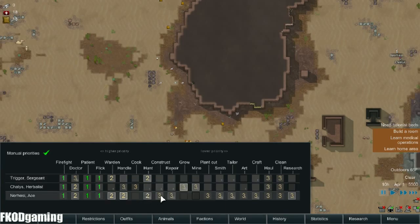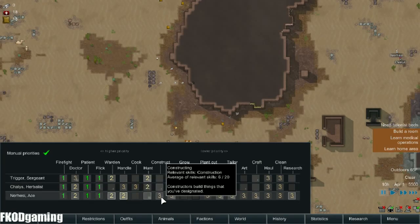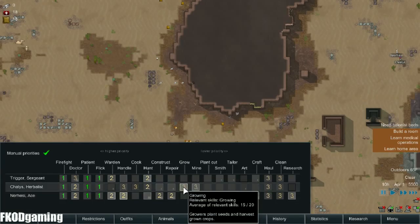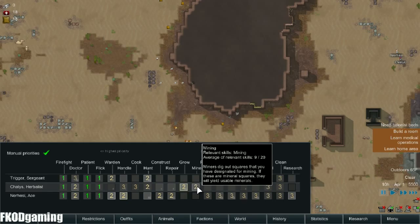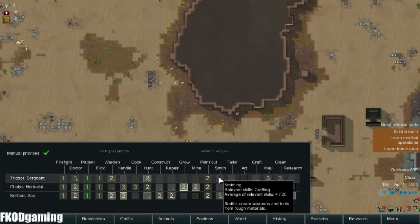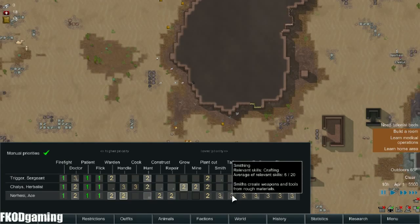Trigger's going to hunt. Nursey's the brawler, so Chalice is going to hunt. Nursey can construct and repair. Chalice can grow and mine. Everybody can plant cut. Who wants to be my designated crafter? Probably Nursey. Alright.